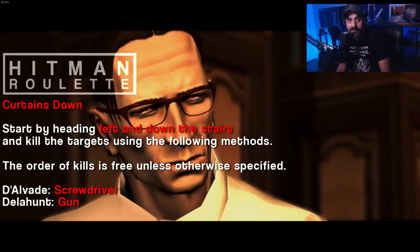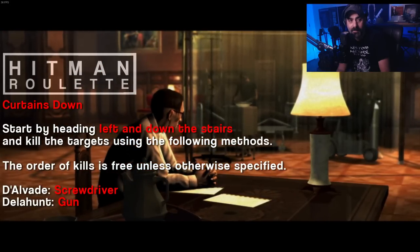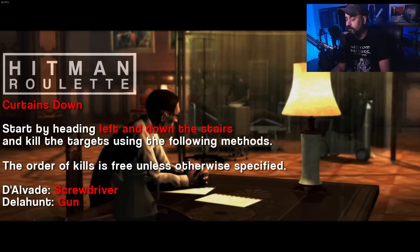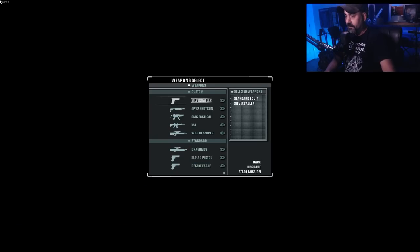Curtains Down: start by heading left and down the stairs and kill the targets using the following methods. The order of kills is free unless otherwise specified. Kill Alvaro with the screwdriver and Richard with the gun. This one should be pretty cool. It's got a couple of my favorite tricks in it. I'm going to bring the silver baller and that's it.